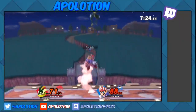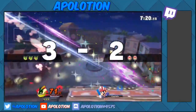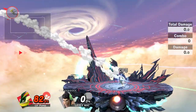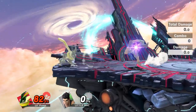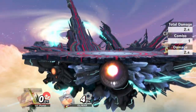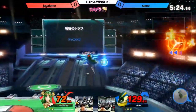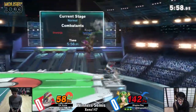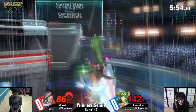How else can we use Shadow Sneak apart from getting a punish and cheesing stocks? Sometimes Greninja doesn't have the recovery needed from just Hydro Pump to get back to the stage. You can charge up a Shadow Sneak and then Hydro Pump afterwards to extend his recovery — you can abuse this to go super low compared to other players. If you're ever being edge guarded, you can Shadow Sneak your opponent right off ledge as a mix-up. Don't do it all the time though.